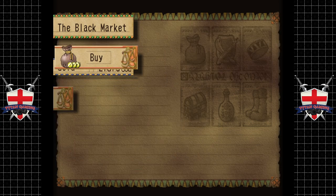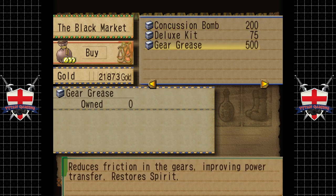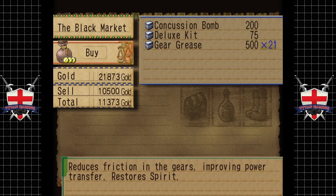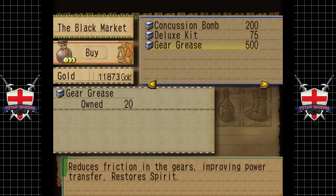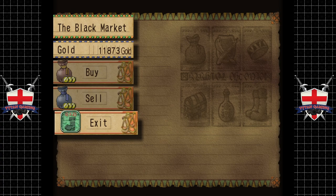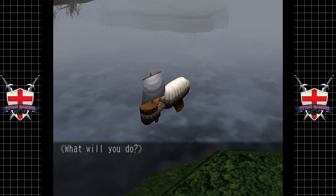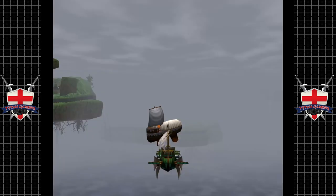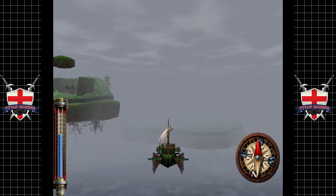We also want to buy some gear grease, because this reduces friction in the gears, improving power transfer and restoring spirit. This is what Chris was saying about - you can use this stuff to generate spirit. I think it gives you ten spirit per use, which is really bloody good. Anyway, we're done now with hunting for treasure in this area. Good luck - it's not easy finding anything that Domingo hasn't already discovered.